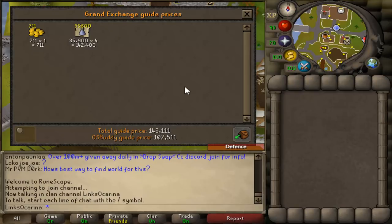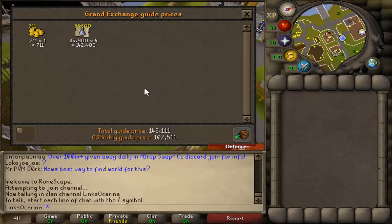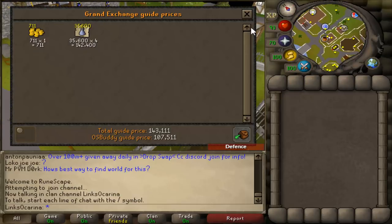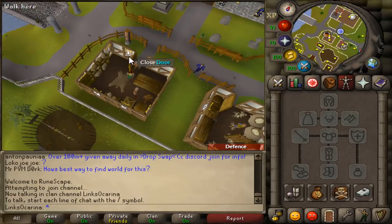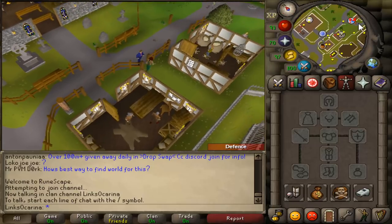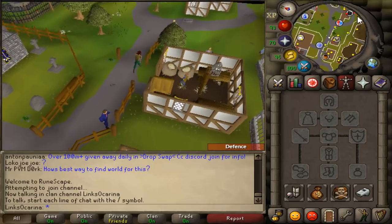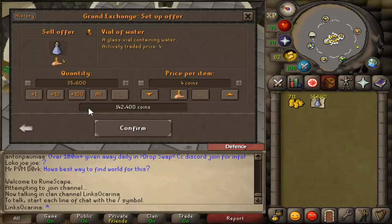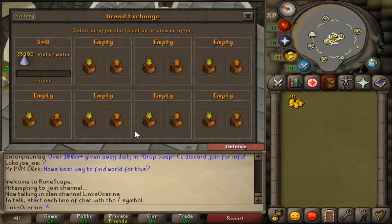The OS Buddy price is if you went and sold them instantly. You are going to have to put these in the GE for a bit of time — not too long — but you will get 4 coins each. People always need vials of water to make potions and stuff. It's a necessity in the game so don't worry about that. We're going to head on over to the GE and sell these off. I'm going to chuck those into the GE, and if they sell while I'm editing this video I'll show them at the end. Do not worry guys, they are going to sell for 4 coins each.